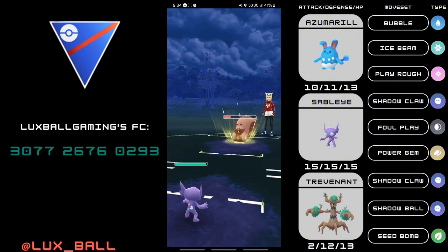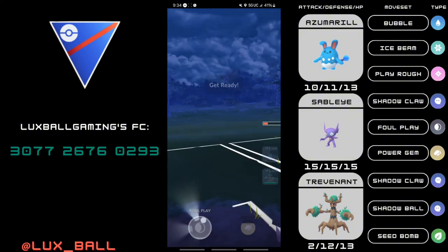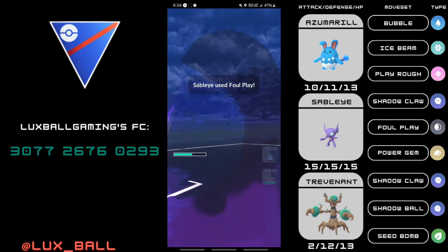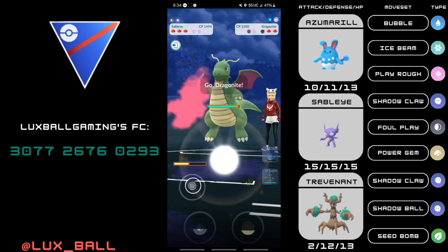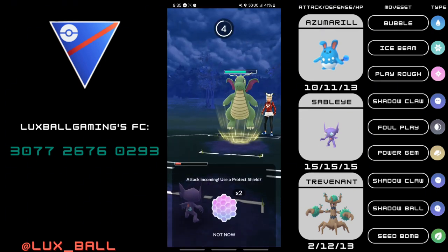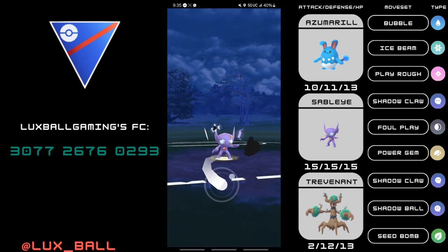Trevenant is a very flexible Ghost type with also being part Grass, which is a huge benefit in the Open Great League. I think this team is actually very good to run right now because of the debut of Annihilape we've had last season. This entire team beats Annihilape.